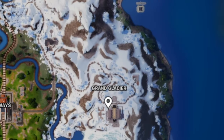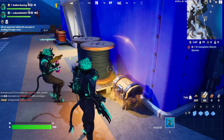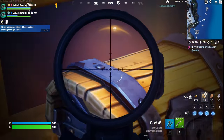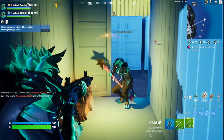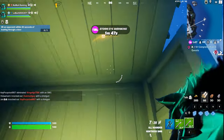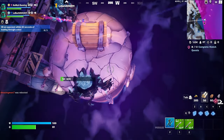The next spot we're landing is right next to Grand Glacier. The first chest is right here outside of the main building. The second chest is up here on the first windmill. The third chest is on the second windmill. The fourth guaranteed chest is right here on the fourth windmill. The fifth chest is right below the fourth windmill. Under the main building, there is a slurp truck and a chest which you can get.